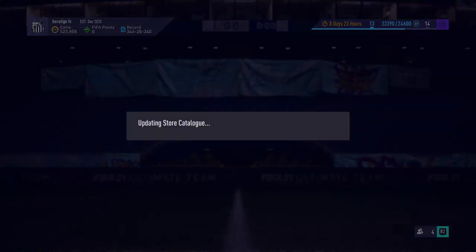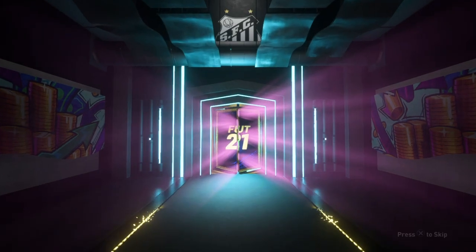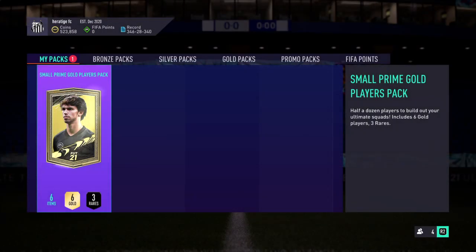I'm not too sure what the two packs are — we've got a Prime Gold Players pack and a Small Prime Gold Players pack. So if it's not a walkout, we'll skip it. Team of the Season is out, so you know. That first pack was a bit of a shame — kind of expect some big pulls, but that was pretty stinky. Hold on, let's see if we can get anything from the next one.